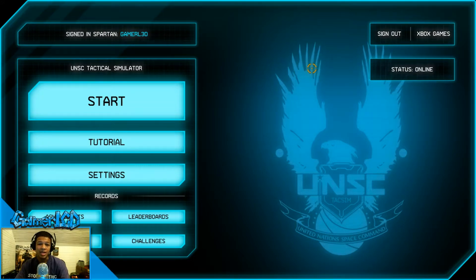I'm going to be showing you guys a brand new game in the Halo series called Halo Spartan Assault. It's available exclusively for Windows 8 platforms and Windows Phone 8. You can download it from the App Store, and it is Xbox Live enabled — it has achievements, leaderboard support, and all that good stuff.